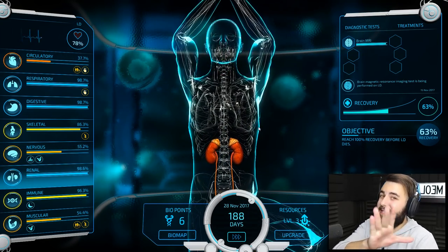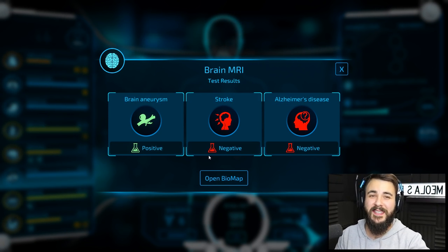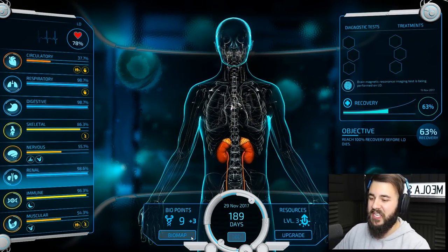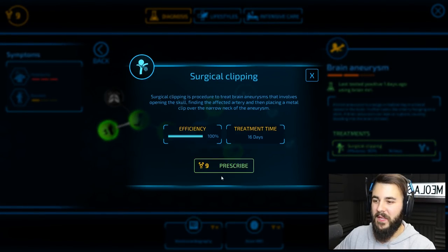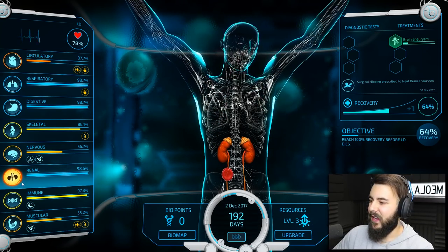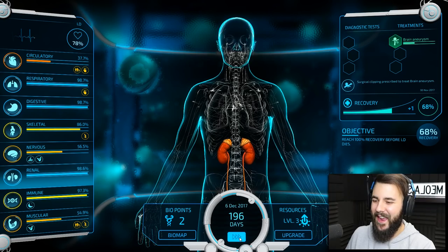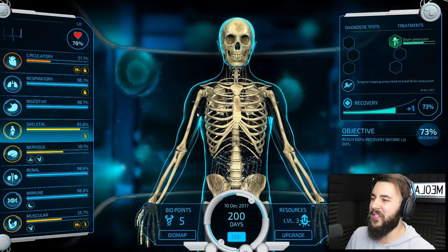The brain MRI results are in. No strokes, no Alzheimer's disease - so that's good. But he has had a brain aneurysm, so that's hardly good news. We just got the points for surgical clipping. Prescribing that now - so that's slowly getting treated. He's at 66%. We're getting there. Speed it up again - we're just at 200 days of treatment. This poor guy, that's so much treatment, but we're going to get him through this. His circulatory system has seen much better days.